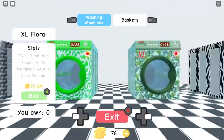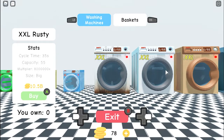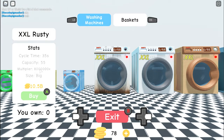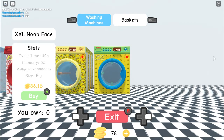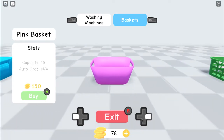Does it go bigger? Yes it does — the next one has cycle time 35 seconds, caps ability 55, and a multiplier worth 8 million. There was a bit of lag there — big horde probably came in. The best laundry machine has cycle time 40 seconds, caps ability 55, multiplier of 4 billion, size big, and it costs 86 billion dollars. If you have that one, you've basically beaten the game.